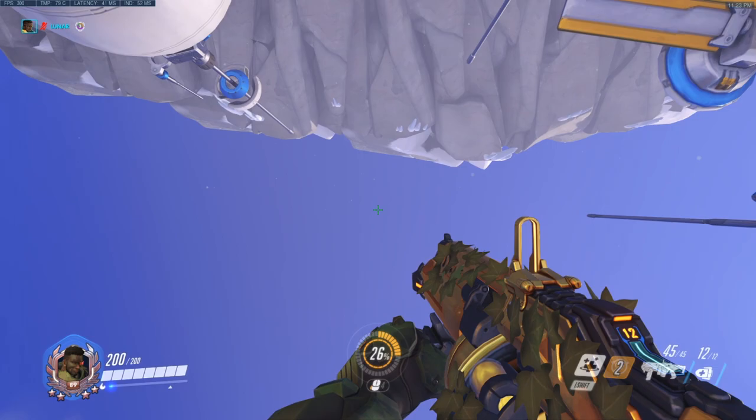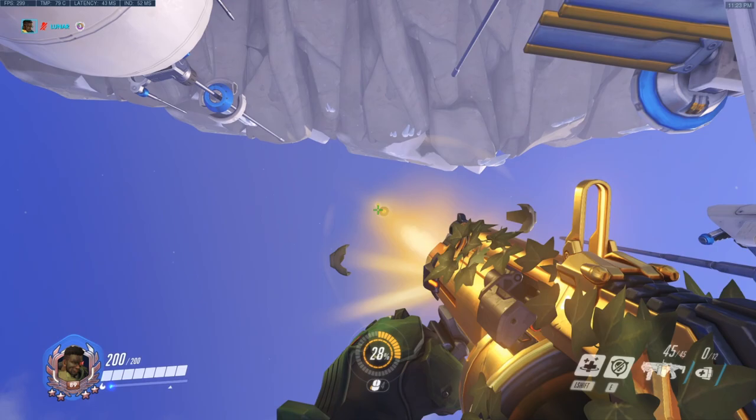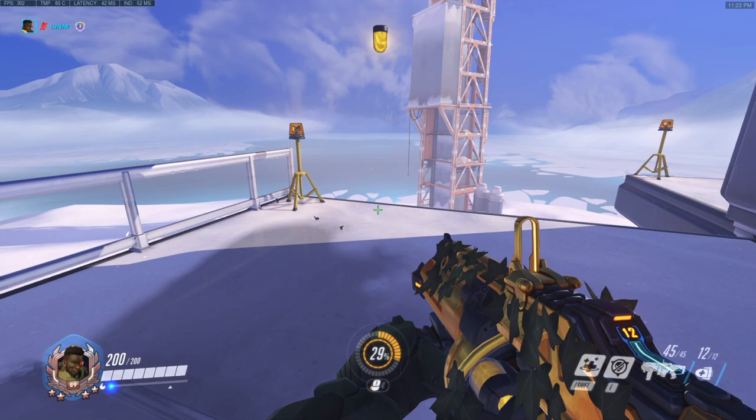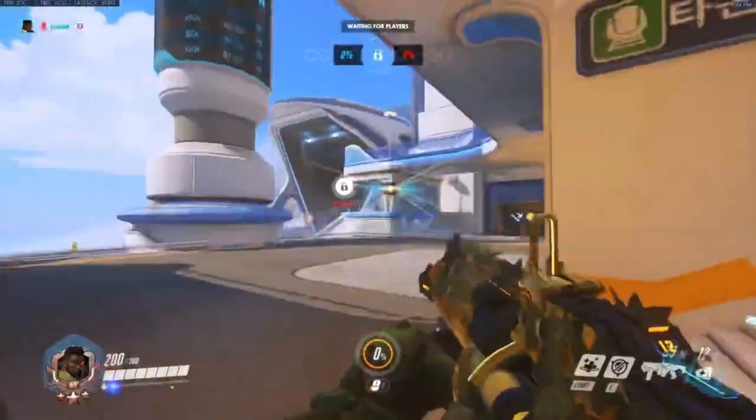Tip number 7: buffer heal shots by shooting upwards before a fight. As Baptiste's healing grenades do not respect the map skybox, you can shoot them vertically into the sky and they will land roughly seven seconds later. This is a pretty niche tip and I wouldn't recommend doing it often, however it can be useful before a fight when playing around corners or choke points to get a little extra healing output for when you need it.